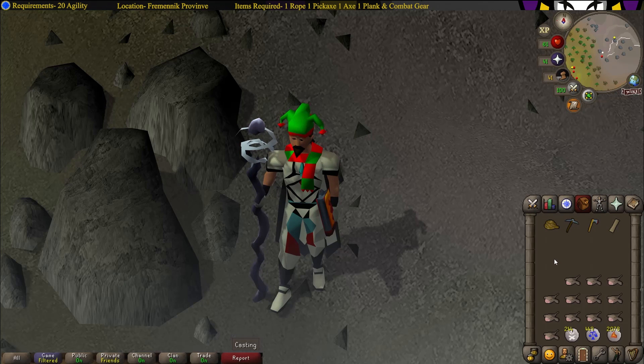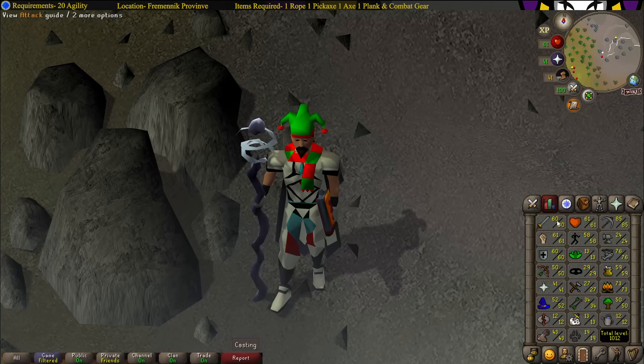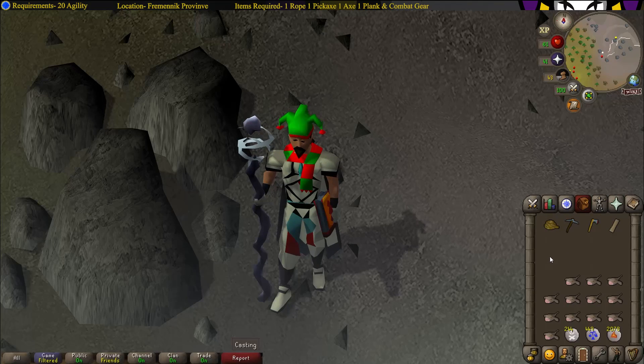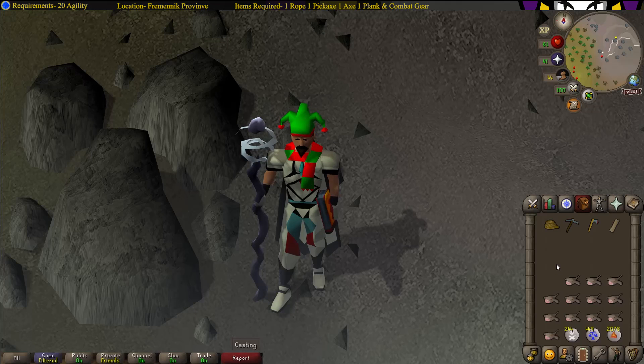What's up everyone, welcome to my Mountain Daughter quest guide. The only requirements you need to complete this quest are having level 20 agility, and you do have to defeat a level 70 monster that can be safe spotted. I will show you how to safe spot it, so just bring food and gear depending on what level you are.